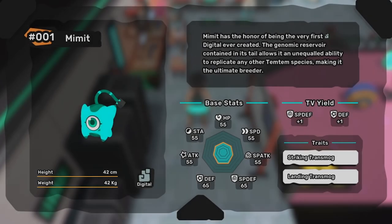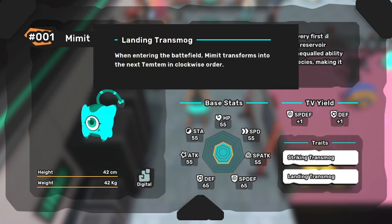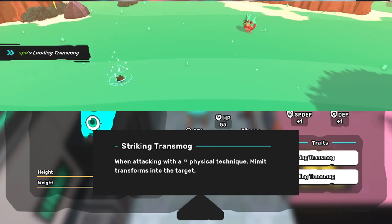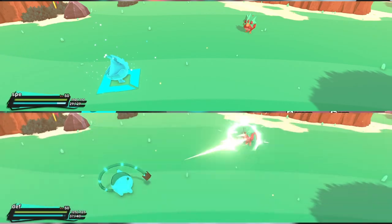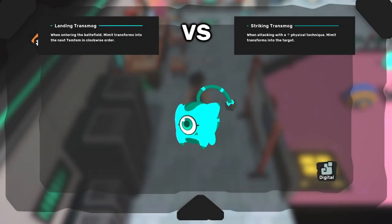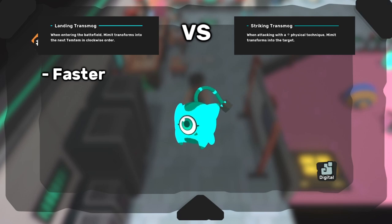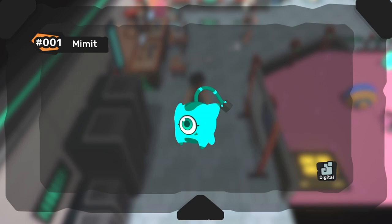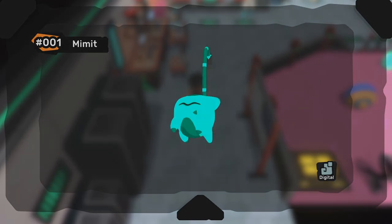Prologue: Building Your Mimit. Mimit's traits are Landing Transmog and Striking Transmog. Both allow Mimit to transform into another Tem on the field, but specifically Landing activates when it enters the field and Striking activates when Mimit hits another Tem. Landing Transmog is the more popular trait because it's faster — Striking Transmog takes a whole turn to attack before it transforms. There are still niche uses for Striking Transmog, which we'll talk about later.